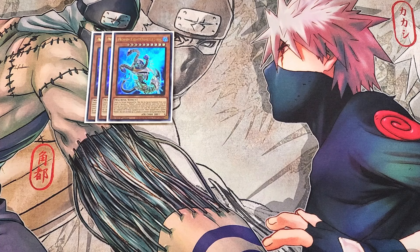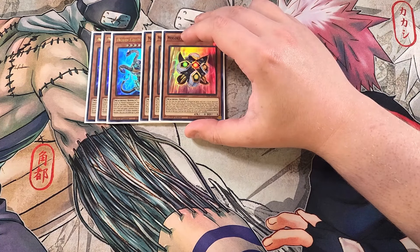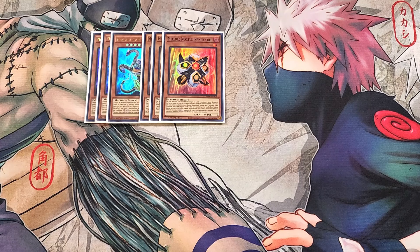We then play three copies of Infinity Core. Infinity Core is really good as a three-of in the build because the first time this card would be destroyed by battle each turn, it is not destroyed — a really cool protection ability. Also, if this card is normal or special summoned, you can add a Mech Lord spell or trap from your deck to your hand, which is an amazing ability to instantly get to your copy of Assembly. This card is just a really good three-of in the build.